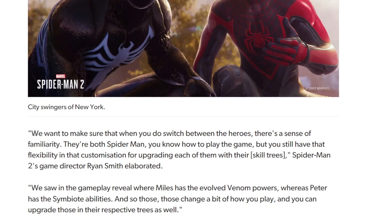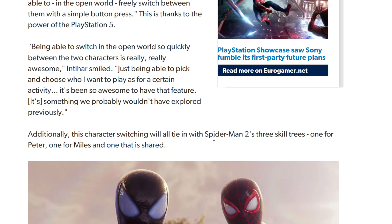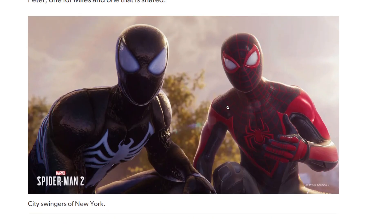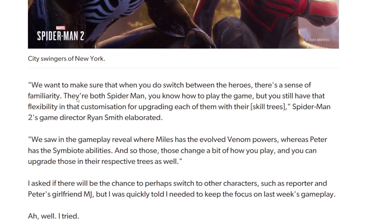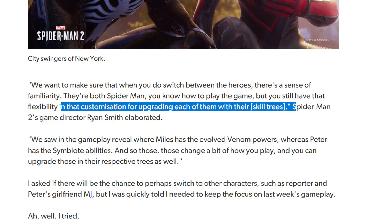This character switching will also tie in with Spider-Man 2's three skill trees — one for Pete, one for Miles, and one that is shared. This probably alludes to both of them using possible Venom moves. Game director Ryan Smith elaborated: 'We want to make sure that when you switch between the heroes, there's a sense of familiarity — they're both Spider-Man, you know how to play the game — but you still have that flexibility and customization for upgrading each of them with their skill trees.'